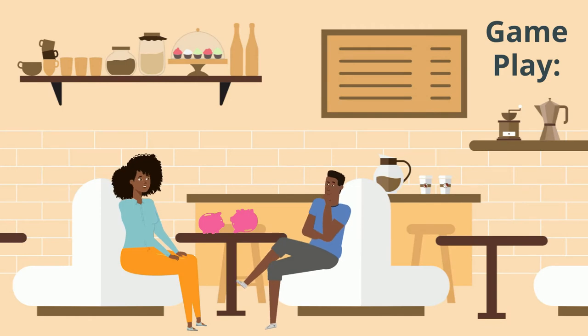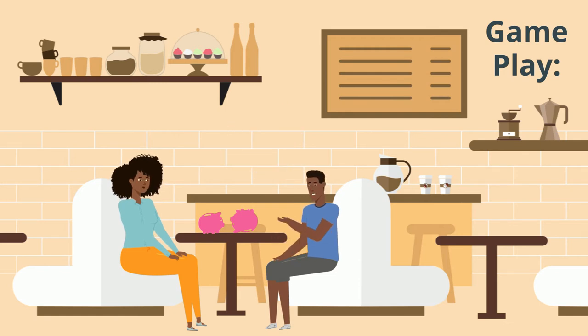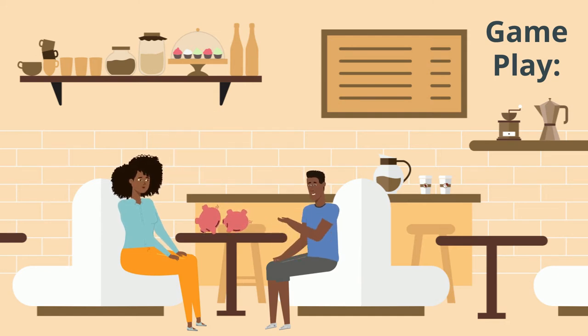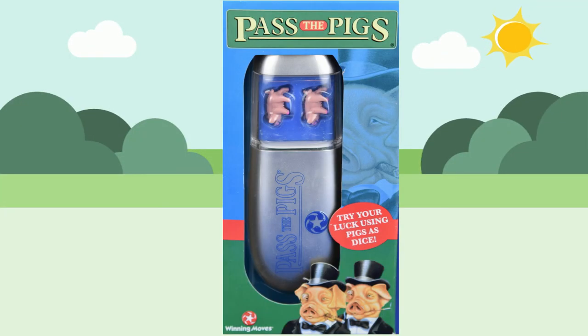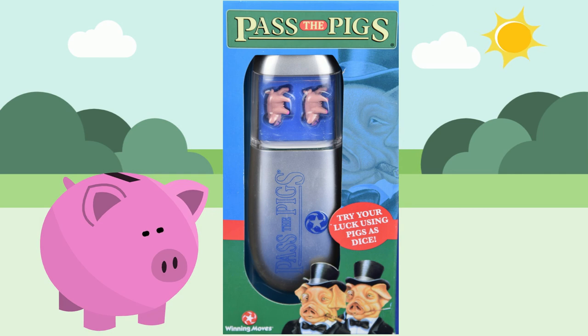After a player makes their first roll, so long as it's not one of the three bad rolls, they have a decision to make: to keep what points they have acquired and pass the pigs, or be a pig and go for more points. If the player decides to pass the pigs, the scorekeeper writes down their total score for that roll to the scorecard, and those points are safe unless the player rolls making bacon on a future turn. If the player decides to be a pig, they continue to roll until they decide to pass the pigs — where all points rolled for the turn are collected — or until they roll a pig out or other turn-ending roll. The first player to collect 100 points is the winner. It's a simple and easy on-the-go game, and now you know the basics, so let's play.